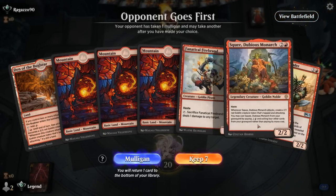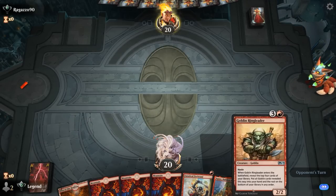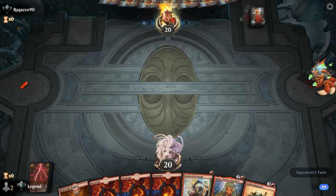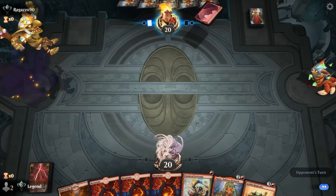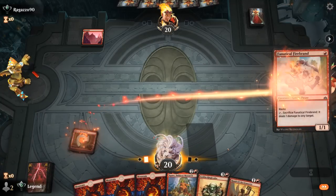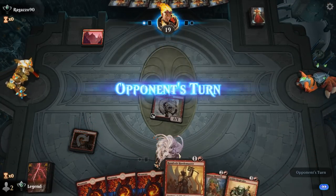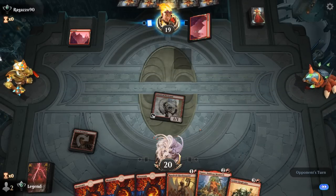We're on the draw — seems fine. Missing a 2-drop, but Ringleader is going to be nice as our curve-topper. Opponent also on a red deck — and there's our 2-drop. Hordemaster into Squee — a lovely curve.